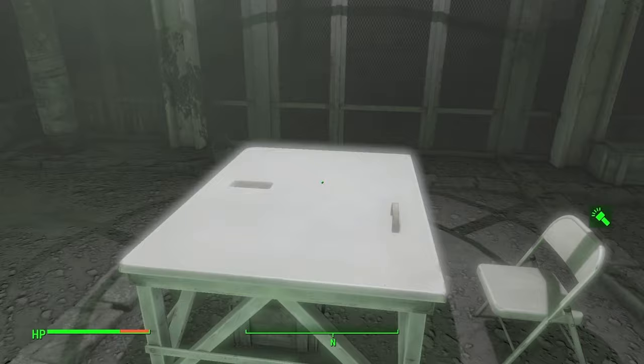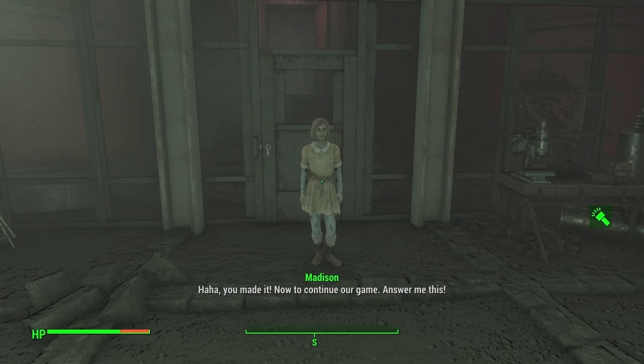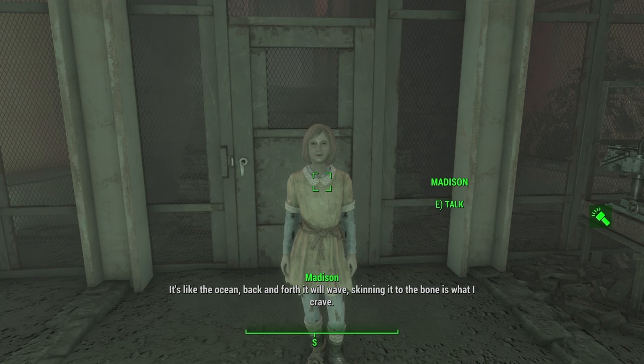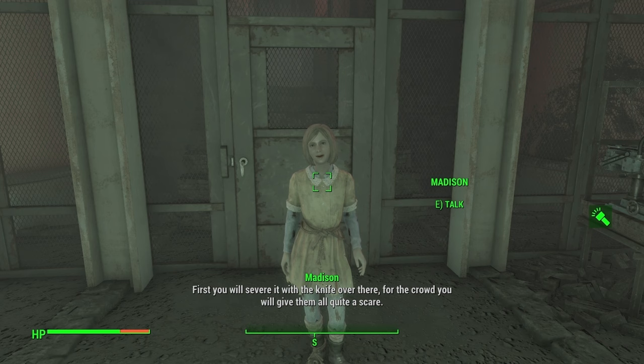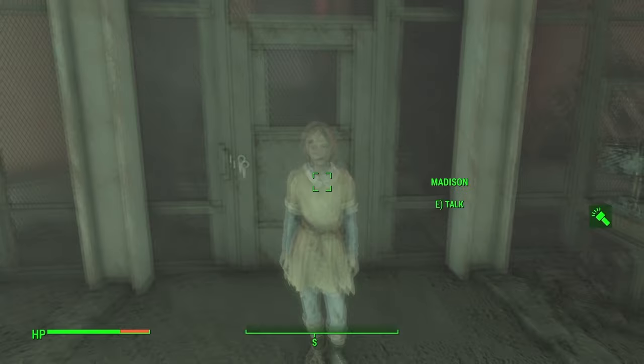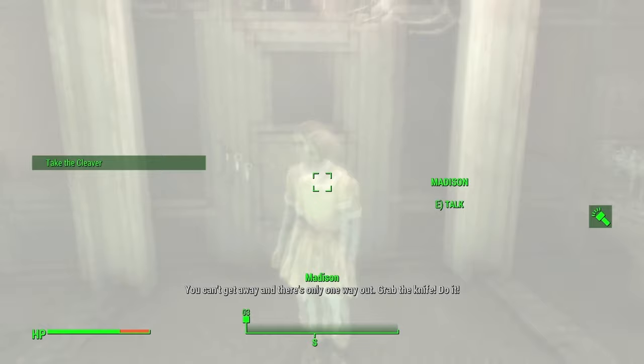'You made it. Now to continue our game. Answer me this — what can snap but isn't a twig? It comes in all colors and sizes, small or big. It's like the ocean — back and forth it will wave. Skinning it to the bone is what I crave. First you will sever it with a knife over there. For the crowd you will give them quite the scare. Once covered in blood you will give them to me, so I can finish your present and you'll be set free.' Bodies? I don't know — you're creepy. There's only one way out — grab the knife.